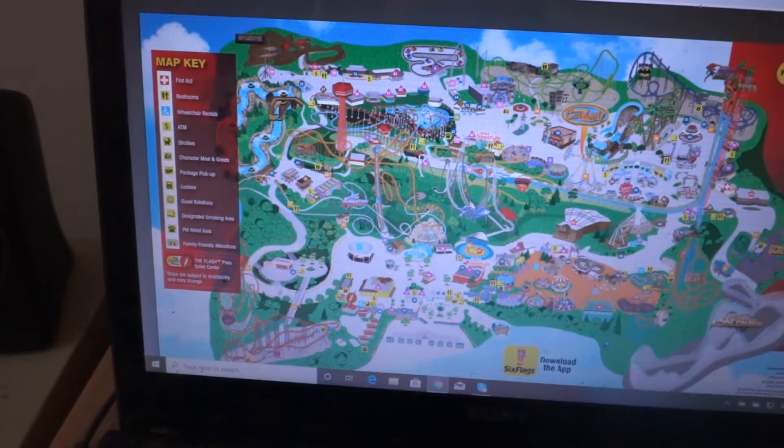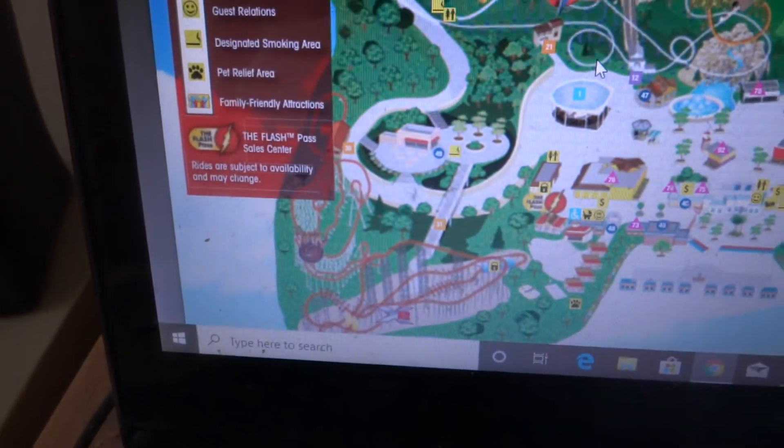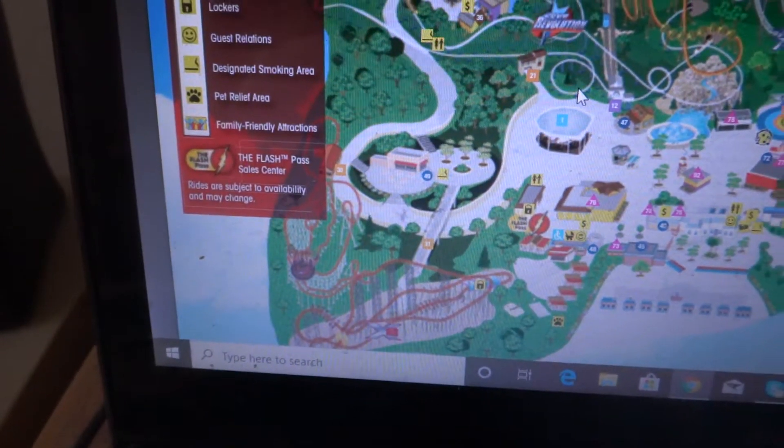The Full Throttle. There's X2 — this is my second favorite roller coaster at Six Flags Magic Mountain.